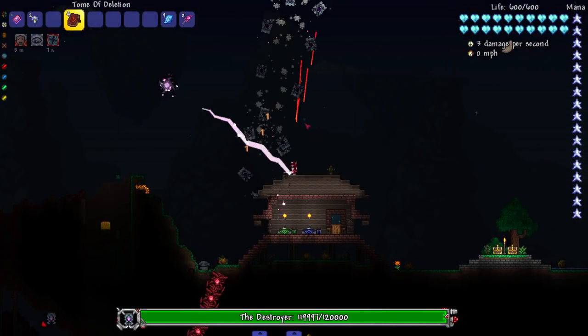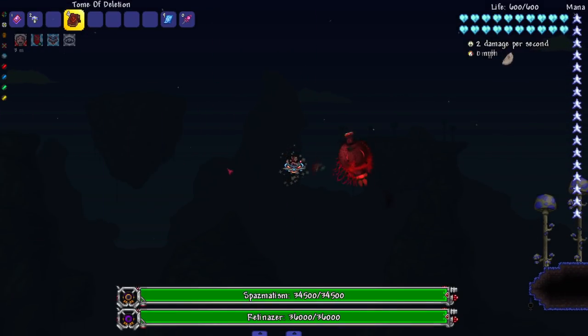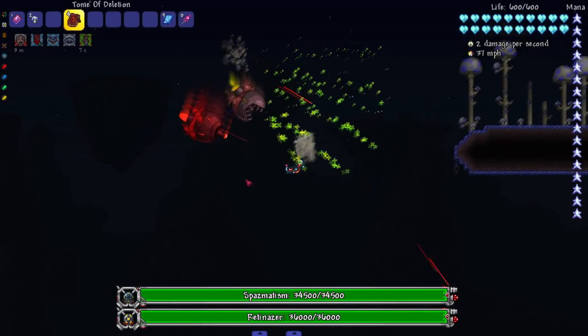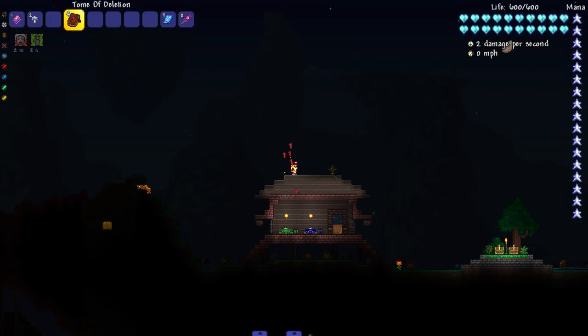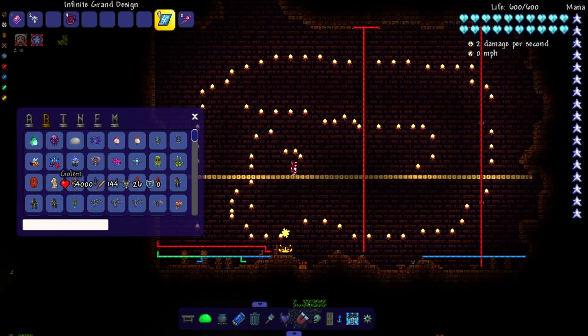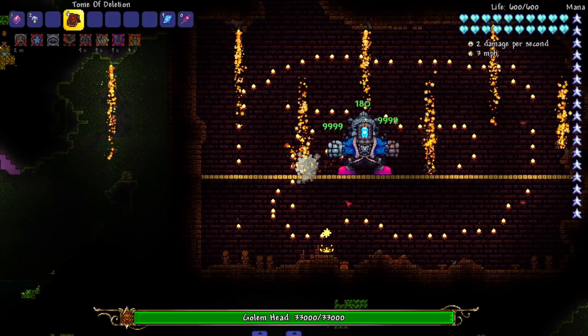Next up we have the Retinazer and Spazmatism - they just go into their second phase, very cool sprites. Fargo and whoever else is helping them out have been upping their sprites in the mod - I've been noticing that throughout the years. We're in the jungle now - let's fight the Golem. Look at that, the Golem is sans, bro. I don't know who decided that, but let's take it out.